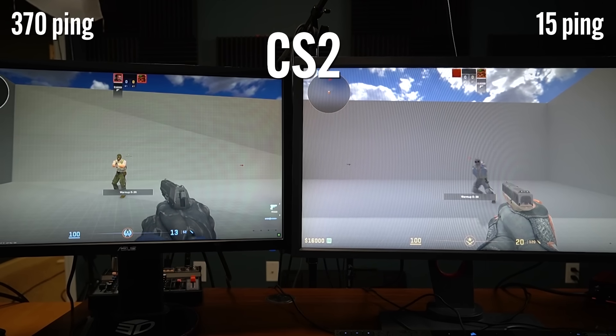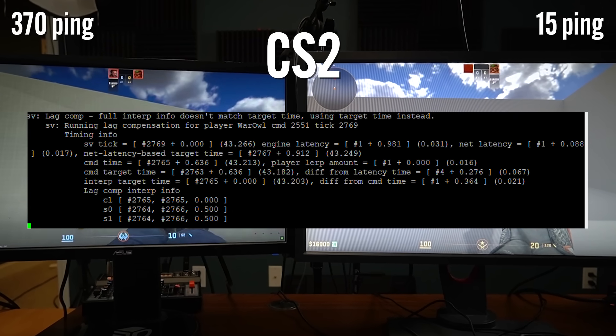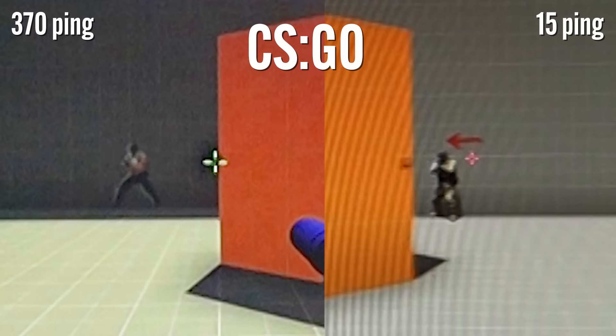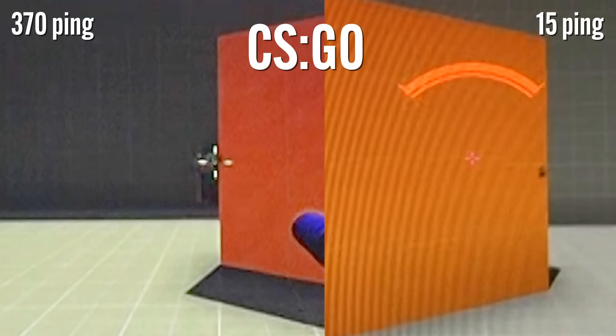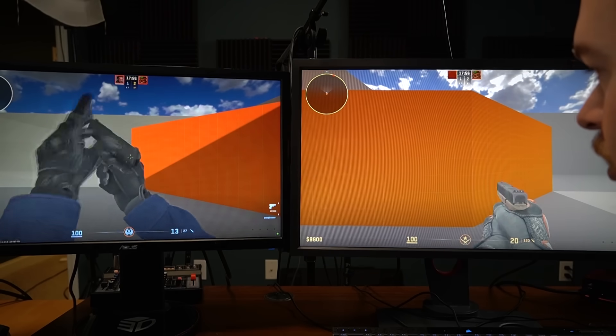Something really weird happened when your ping got above 200. The server started printing out logging and you had to start leading the target by whatever the peeker's advantage was. I think this is so that if you have really high ping, you don't ruin the game for everybody else — but it also makes the game completely unplayable after 200 ping. Once I actually started recording some numbers, we begin to see a tale of two games, but not of two tick rates. I didn't see a functional difference between the 64 tick and 128 tick Global Offensive servers, so from here on out we're just talking about Counter-Strike 2 and Global Offensive.